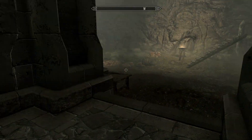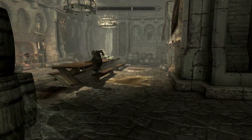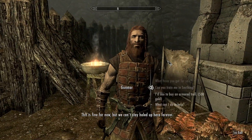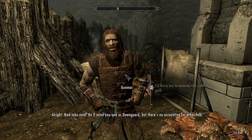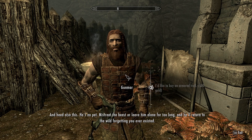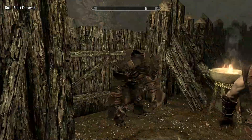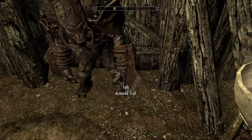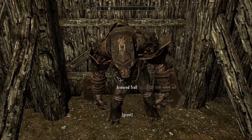Then there's Gunmar. I happen to know something of Gunmar. Last I knew, Lydia was still following me. I wonder if she can't follow me in here because she's not technically Dawnguard-recruited. I want an armored troll, Gunmar. He'll mind you and us Dawnguard, but there's no accounting for other things — he's no pet. Mistreat the beast or leave him alone for too long and he'll return to the wild, forgetting you ever existed. Well sure, he's a troll. Check my armored troll out — they've got like blade gauntlets attached to them, some kind of iron ring, same thing with shoulder pads, helmet, and a chest piece. He grunts.